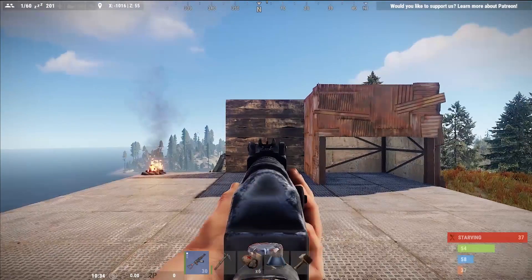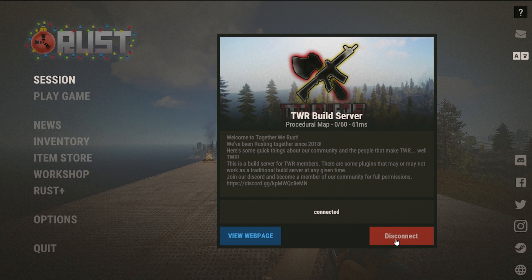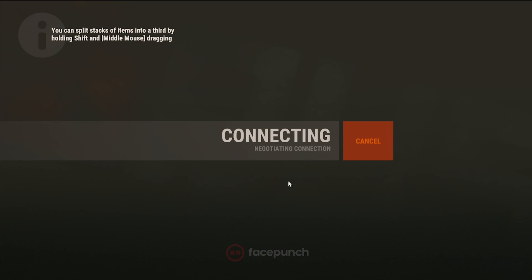Our next command is client.connect. What this does is allow you to connect to a server super fast. It doesn't really make it faster, but it does make it easier. For example, if you're playing a server on wipe day and you don't want to get stuck in the queue, I definitely recommend this. Go to your F1 console, type client.connect and the server's IP address, which you can find at battlemetrics.com. Search any Rust server and it will give you the IP. Hit enter and it starts connecting. I use this pretty much every wipe day to get ahead of the queue.